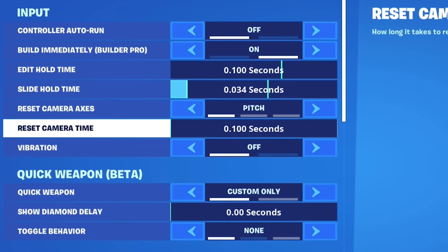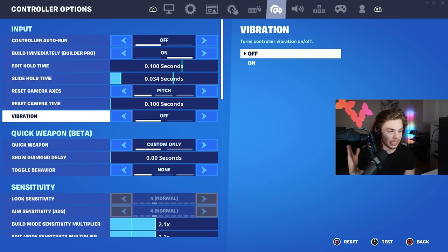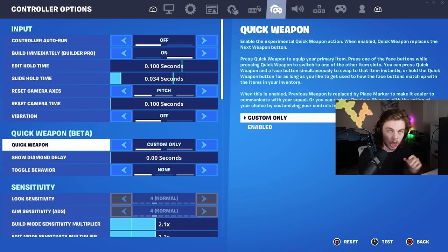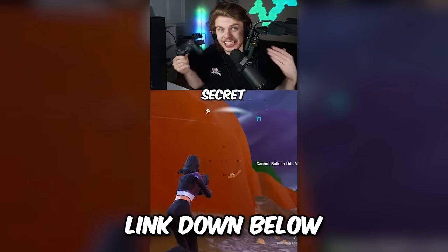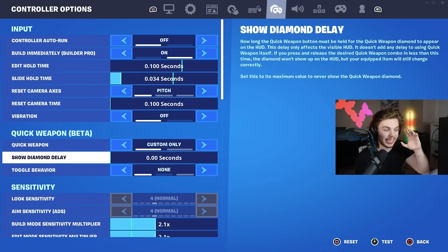For reset camera axis I have that on pitch. You need to have controller vibration off because it can affect your aim when you're shooting at a player, causing you to miss shots. For quick weapon beta — Fortnite added this feature with the new Fortnite Mayors update, allowing controller players to have custom weapon binds — I highly recommend avoiding this setting because it's in beta testing, it's really bad, and it will get you killed.